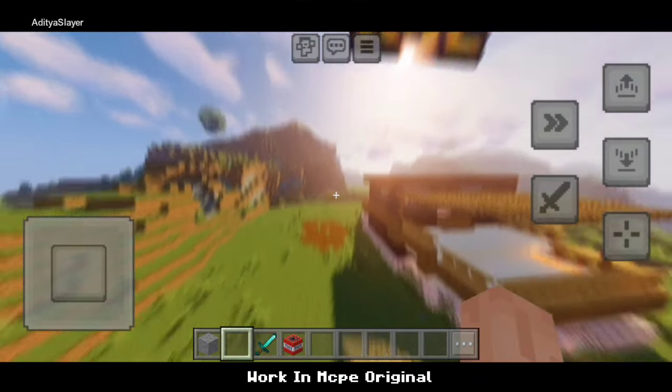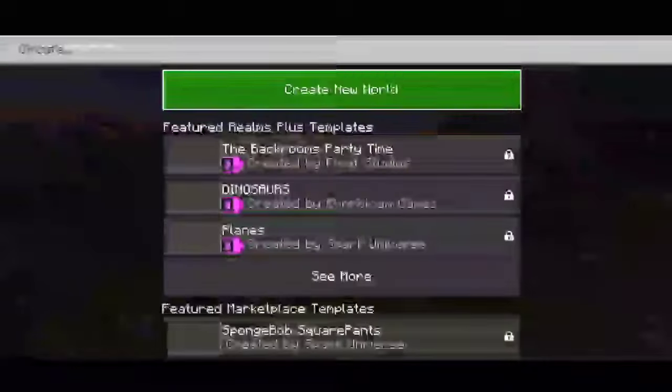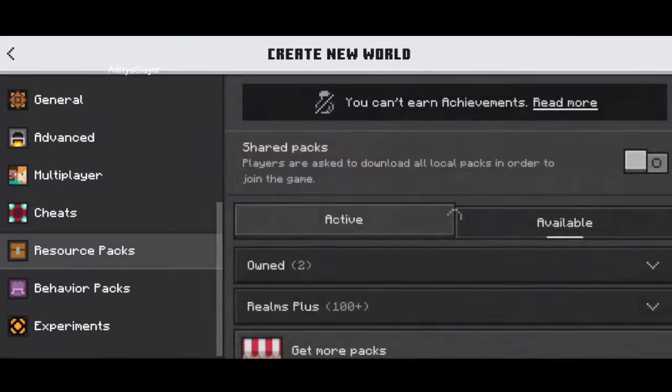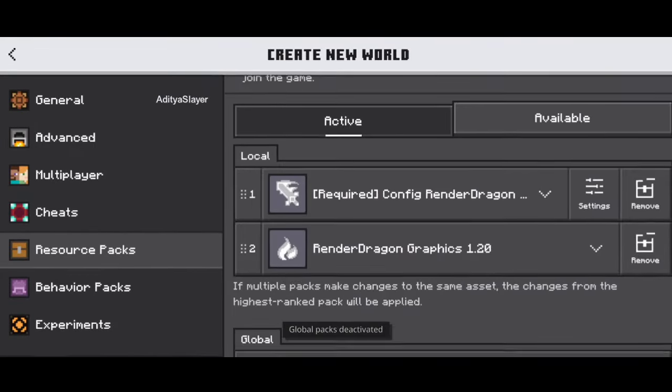Hey everyone, I am so excited to share with you today the most mind-blowing shader for Minecraft Pocket Edition. This shader is seriously next level — it's the MCPE 1.20 shader ultra-realistic, and it's taking the Minecraft mobile community by storm.